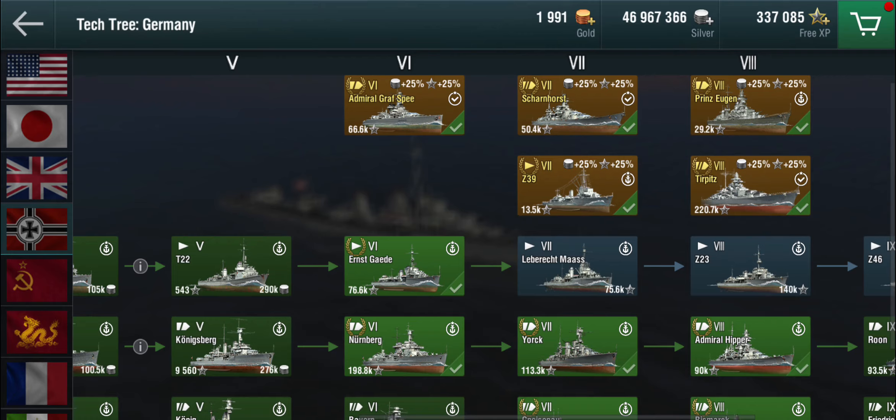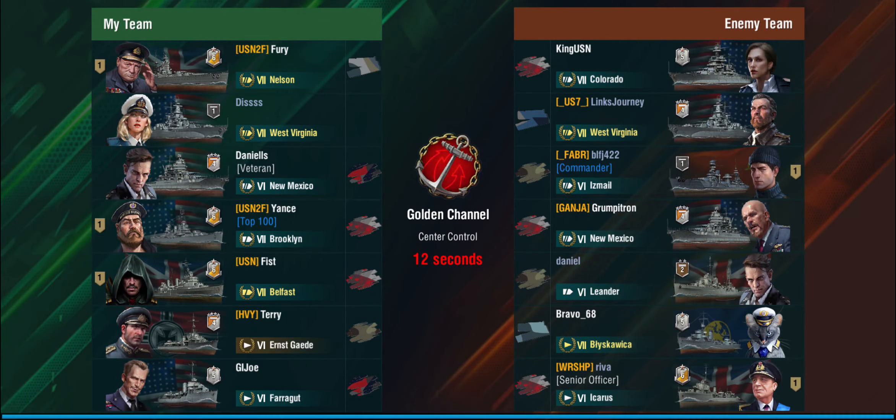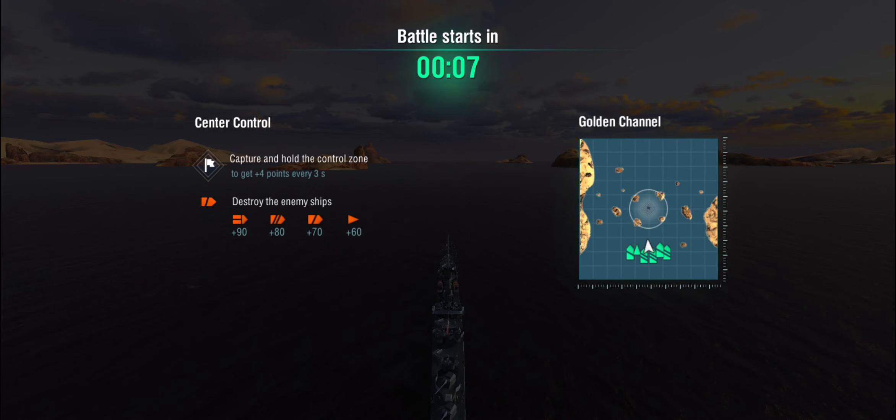So much for the quick review and intro to the line. I have an older recording from some Ernst Gaede gameplay, so let's go through that and have a look at what you do with German destroyers. Here we are in Golden Channel; we're in a bottom-tier battle. There's Colorado, West Virginia, Izmail, New Mexico, Leander, Błyskawica, and Icarus. The Icarus is a very, very good destroyer, but what you want to do in a German destroyer on a map like this is focus on cap control — none of the enemy destroyers can easily take you on.